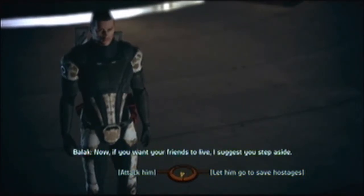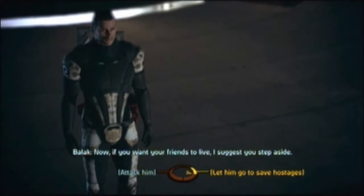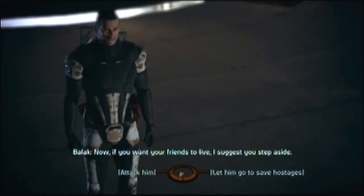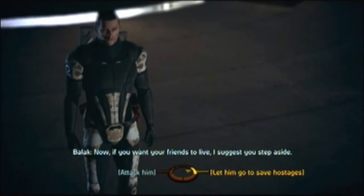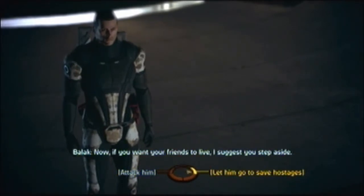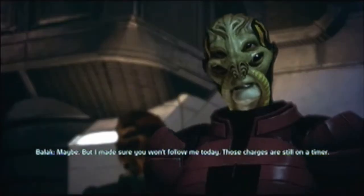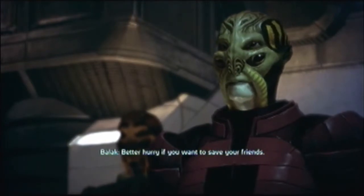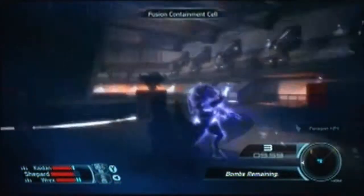Should we attack him? Let him go to save the hostages. I kind of want to attack him — I don't know what the hostages are going to do and how that's going to benefit us. But this isn't over — I'll find you eventually. Maybe. But I made sure you won't follow me today. Those charges are still on a timer — better hurry if you want to save your friends. He just disappeared. Oh, I got a lot of Paragon for that. So that was the Paragon ending.